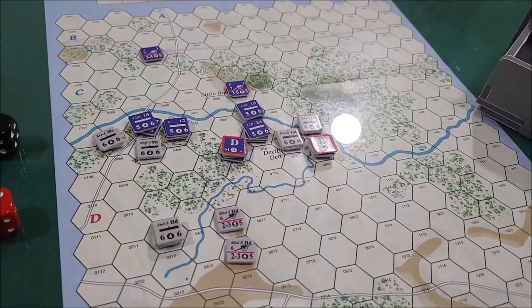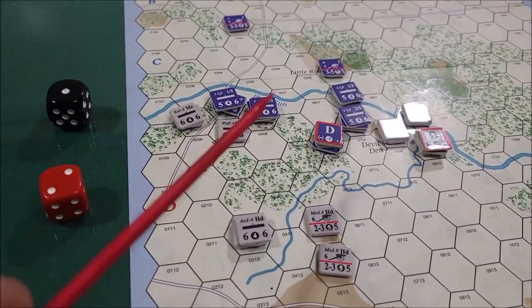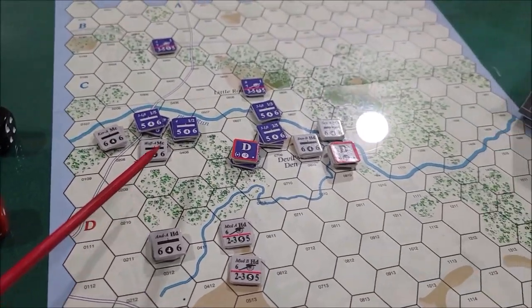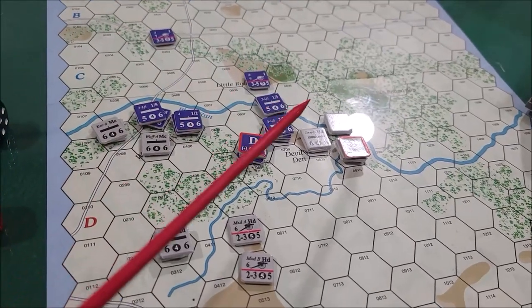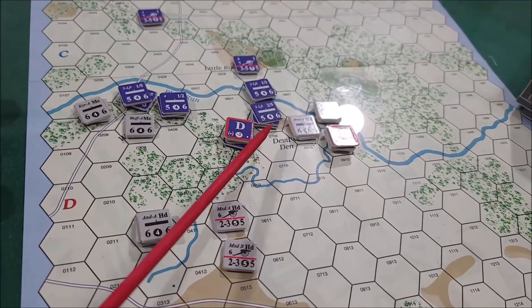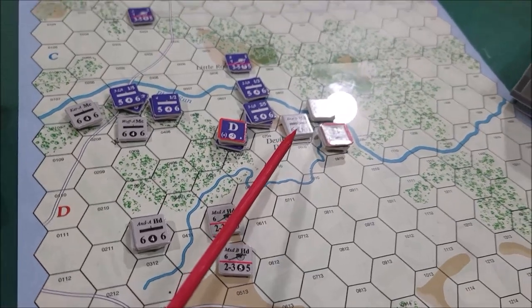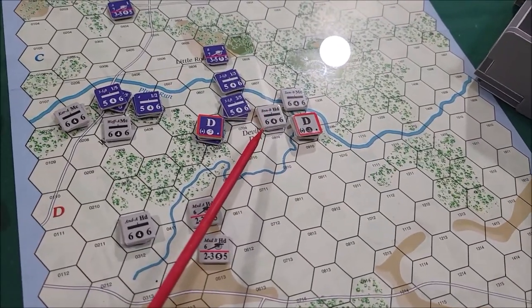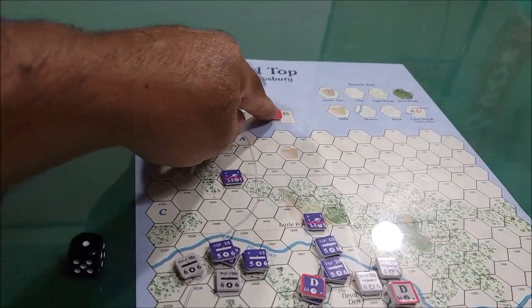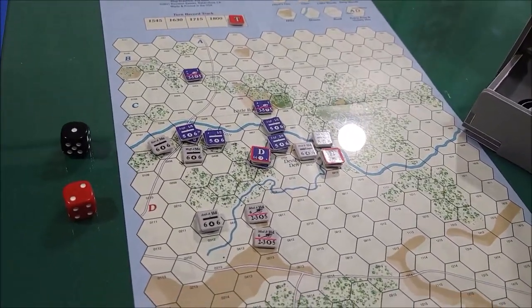Now we are doing the Union's movement and attack. Union's turn four — not much happened. We did get a step loss on the Confederates right here on Wheatfield, but we were not able to take it, so no point was earned there. We did win the fight here on Devil's Den, but I attacked the wrong side of Devil's Den — that's the one I needed to attack right there. So I biffed it. We are now going into the last turn, turn five, and it's the Confederates.